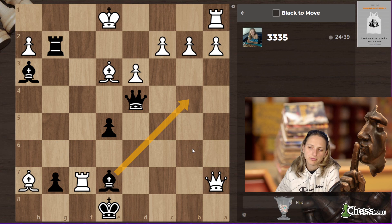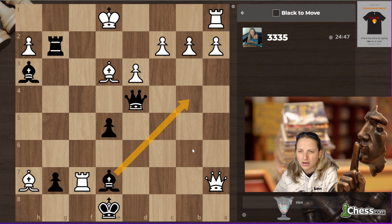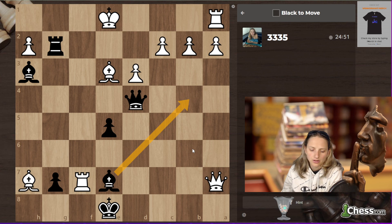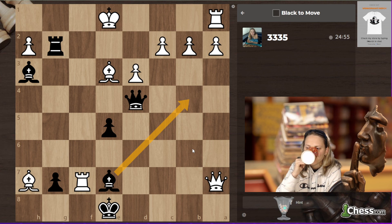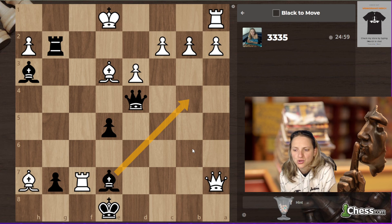Bishop b4 was my preferable. Now I'm pretty sure that the only move now is supposed to be king d1, king d1. Queen g1 is not really coming.